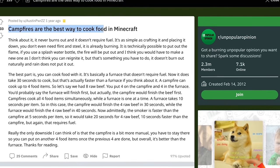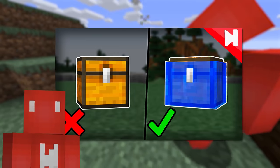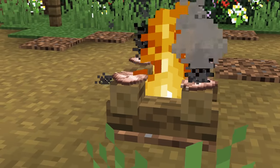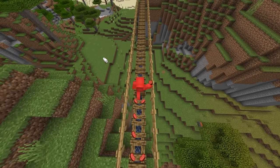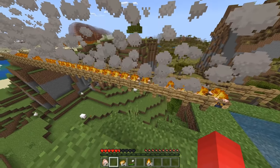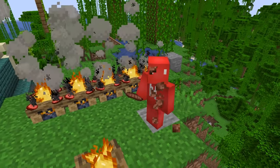Plenty of folks have sung the praises of cooking food on a campfire instead of a furnace. But while YouTubers mention that, they normally leave this out. If you play on Bedrock, you can cook your food just by lighting yourself on fire. If you set up an array of unlit campfires and lay out your meats, then run across after catching a blaze, it'll leave a trail of food cooking behind you. It's definitely a fire hazard, but at least it results in a couple of medium rares.